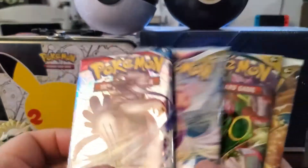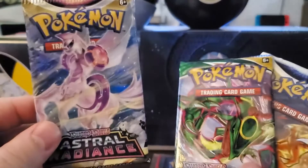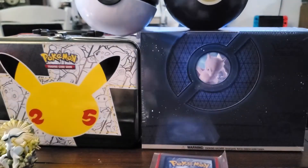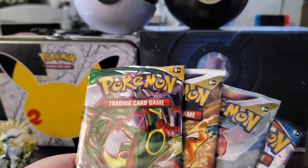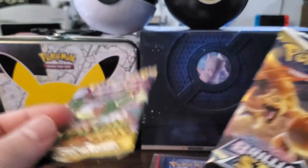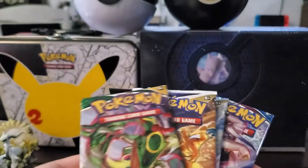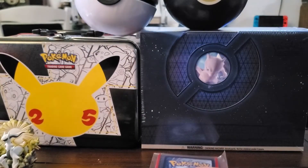Already judging, it looks like we have a decent selection of packs. We do have a Battle Styles, an Astral Radiance, an Evolving Skies, and Brilliant Stars — so that's pretty nice. Based off of price, if we do retail MSRP, these are probably going for about four bucks each, so that's roughly $16.